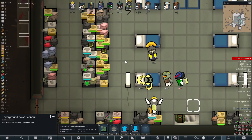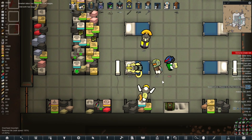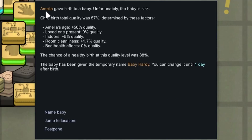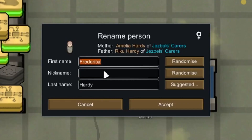Childbirth has begun again. Why on earth can you cancel childbirth? That just makes no sense at all. A sick childbirth, of course. Amelia gave birth to a baby but unfortunately the baby is sick. The baby has been given the temporary name of Baby Hardy - you can change it until one day after the birth.